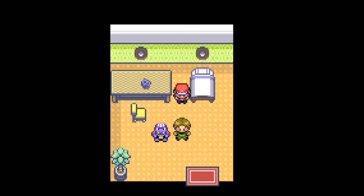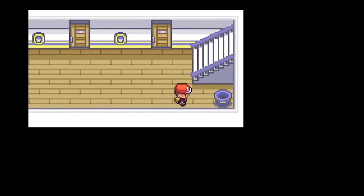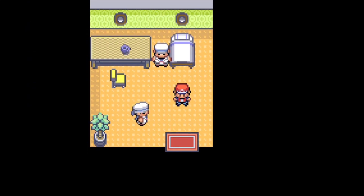Like, right here, a super potion right on this table — that guy is very nice. And also, as you saw there, this trash can had a hyper potion. Very good item! You should use it. Now, these guys are just trainers, so I'm probably just going to cut this part out.